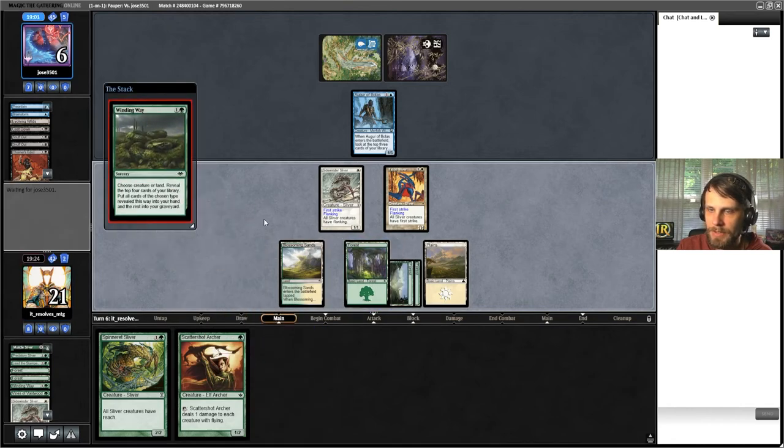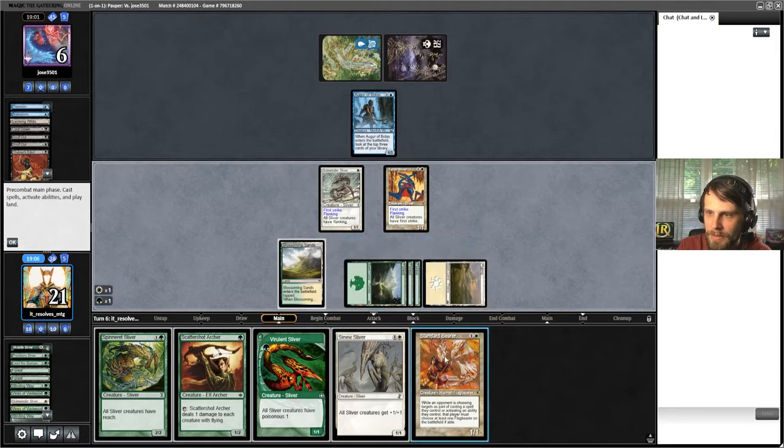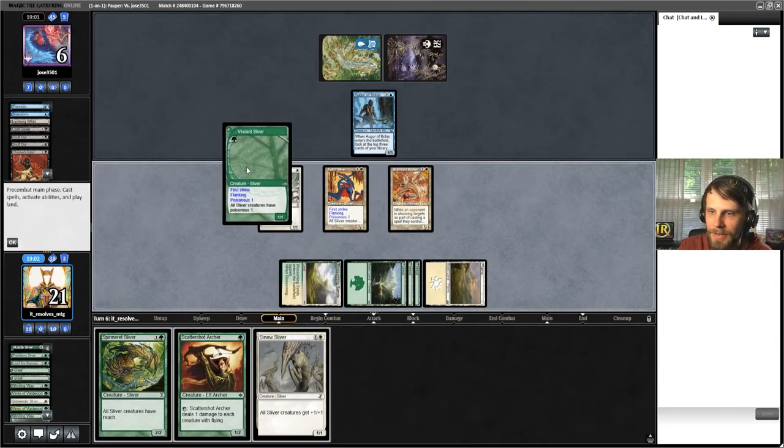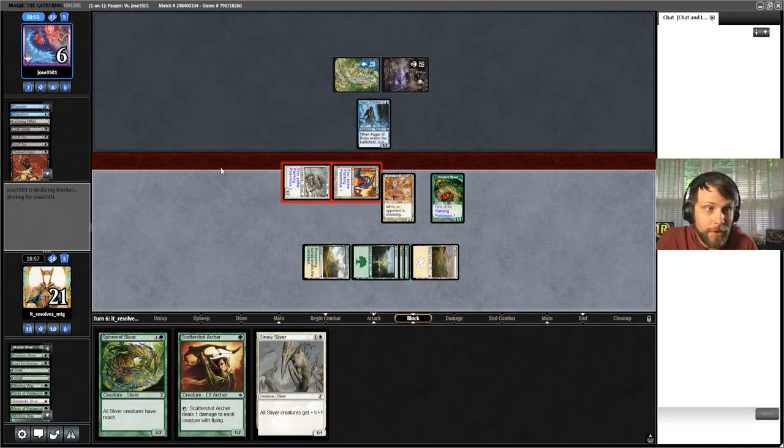I'll go ahead and play this - let's hit creature. This is a very interesting hand - I don't know what the right call is. We can play Sinew Sliver dealing a little bit more damage, or we can Standard Bearer just to protect our creatures a little bit. And then maybe virulent sliver. Let's do that - I think that's better.